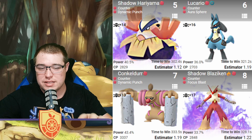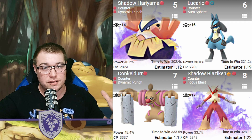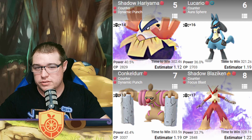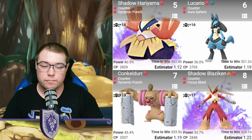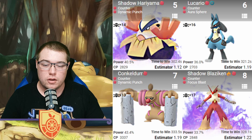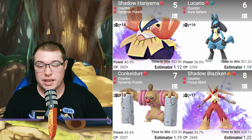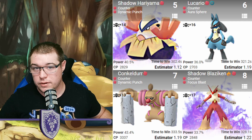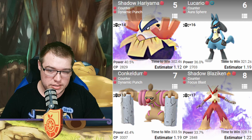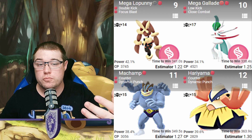This is where Fire Blast can get a little touchy — because of Lucario's steel type, we don't want to take a lot of Fire Blast. Its best damage setup is going to be Iron Tail and Fire Blast, which does tweak out the steel-type matchup a little bit. Lucario's steel typing is not going to help him in any way. At number seven we have Conkeldurr with Counter and Dynamic Punch. A lot of these are going to have Counter and Dynamic Punch to just give you the best fighting coverage, followed by Shadow Blaziken with Counter and Focus Blast, and Mega Lopunny with Double Kick and Focus Blast.